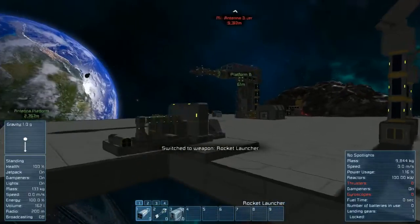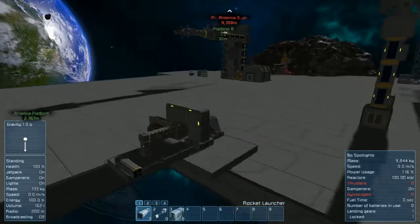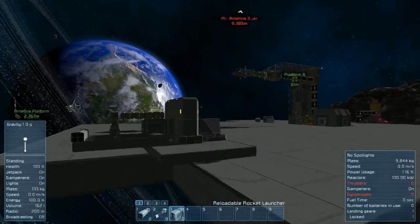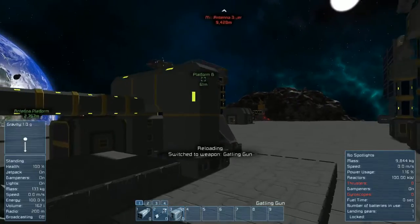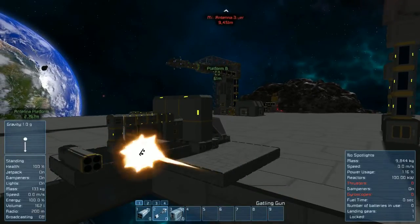Being in creative mode, they have unlimited ammo, but normally what you would see is that this rocket launcher would fire four rockets and then would need to be replaced. The reloadable one will also fire four rockets, and then it will have a reloading time. And lastly, the gatling gun will continuously fire as long as it has ammunition.